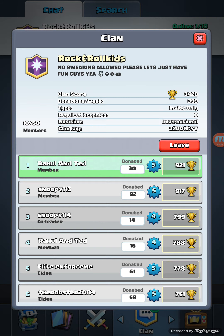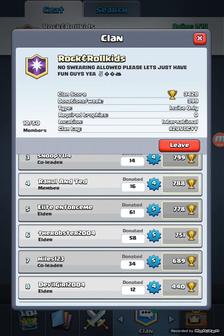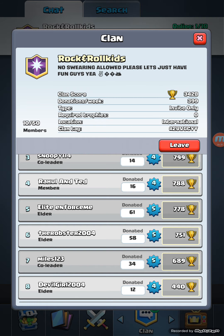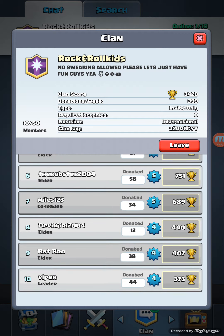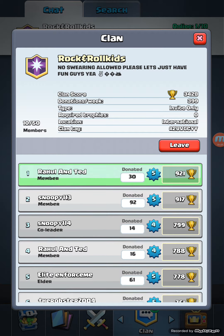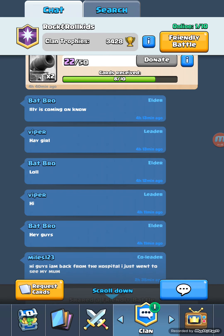No swearing allowed, just have fun guys. I'm at the top. Going through the members: we've got Snoopy 113, Snoopy 114, then there's me again on my other account, Elite N4 Scene, The Robster 2004, Miles 123, Devil Go 2004, Bat Bro, and Viper who is our leader. So 10 members in here.